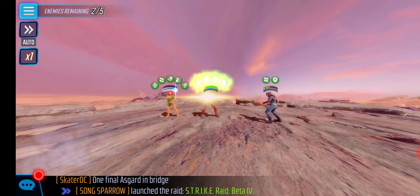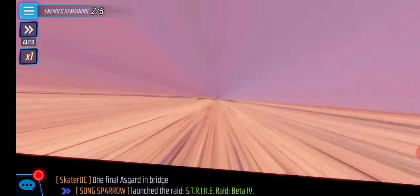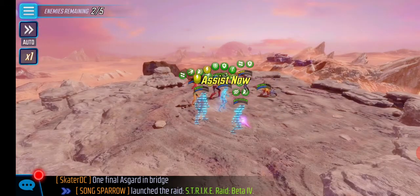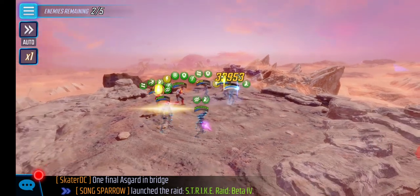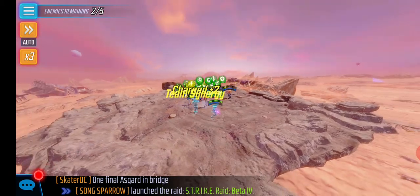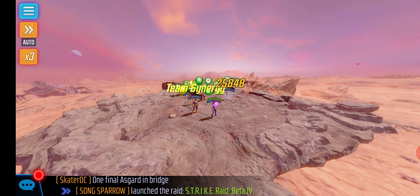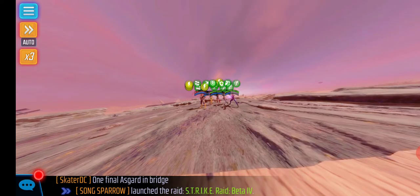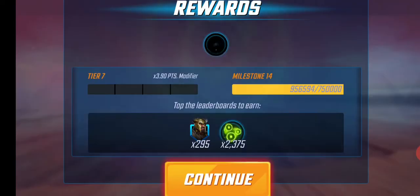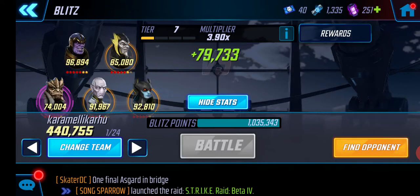Of course it's easy to see there's no way you can actually make out the characters or their abilities, but it's still pretty cool. Let's get this fight over so we can check at least one more battleground. I've seen the Hydra base, the city, the wasteland kind of area with the ruins, the jungle, and some others I can't remember.